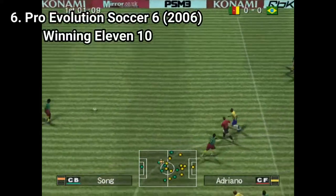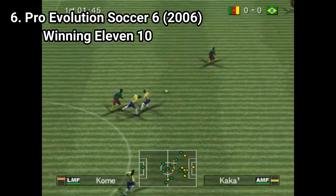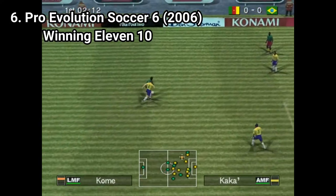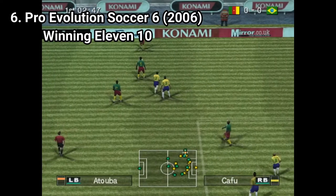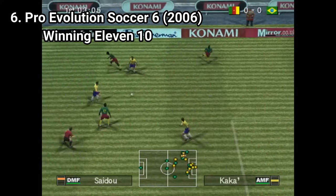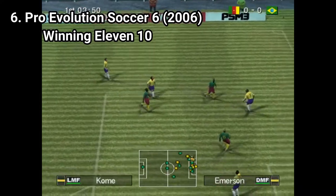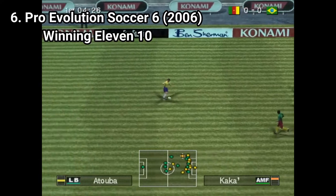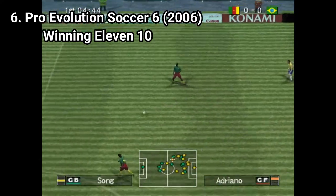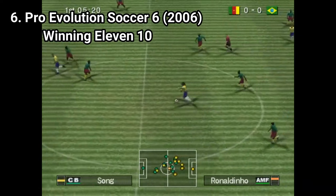Pro Evolution Soccer 6 brought improvements including better AI, better physics, better collision, more moves you can perform on the field, and more teams. All of this makes the controls feel tighter. The wiki article for this game also says it's the best Pro Evolution Soccer game of all time. But even if it had a huge impact when it was released, you will see that future iterations still made improvements and made the game even bigger and better.